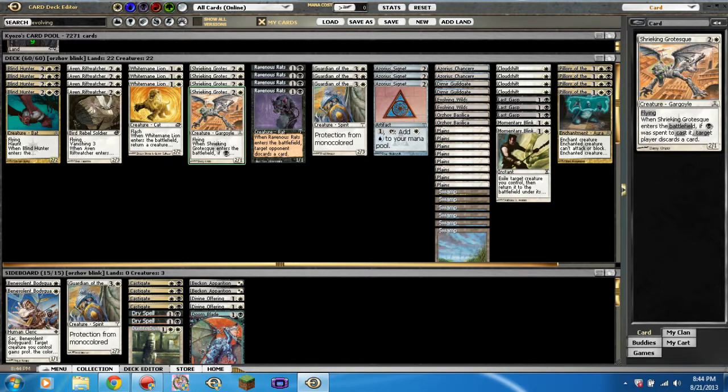Then we have four Shrieking Grotesque — a 2/1 for two and a black, flying. When it enters the battlefield, if a swamp was spent to cast it, target player discards a card. Good card, love it. I mean granted it's a 2/1 for three, but they discard a card if you spent a black, and even if not, it's still a blocker.